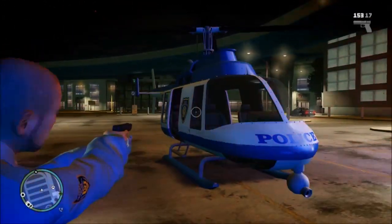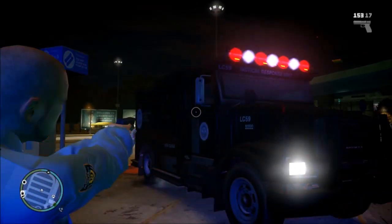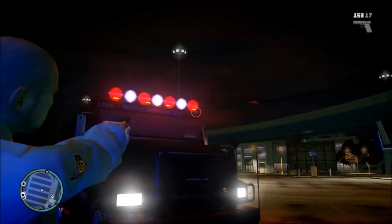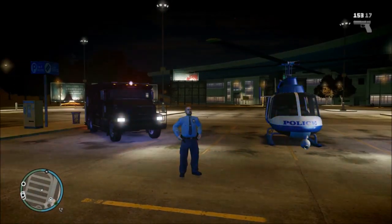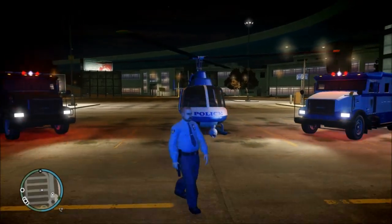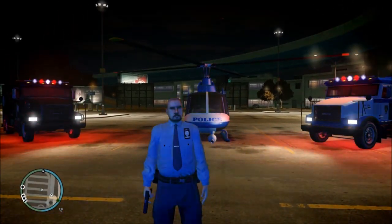That's what the helicopter looks like without any lights, and then this is what the Tactical Response Unit is — so pretty much like a SWAT vehicle. Nothing too fancy. You could probably see a little bit of difference in the graphics because of my graphics mod, but what I really want to show you guys is what it looks like on ELS and what an ELS vehicle will look like with the new mod that I've installed.